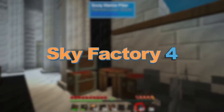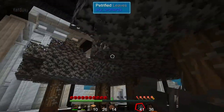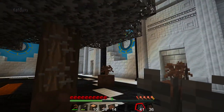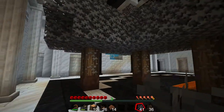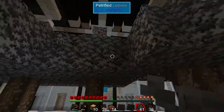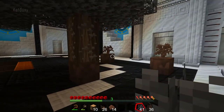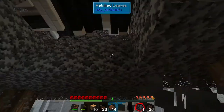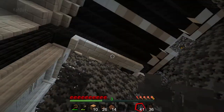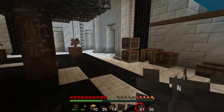Hello people and welcome back to Sky Factory 4 for another episode of tree farming. At least vein miner works. I spread them out a little bit to see if I can get them to grow a little faster — I was having trouble getting them to grow next to each other. Spread out they give more leaves, which ends up giving me more resources than if I have them stacked together.